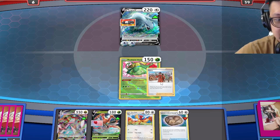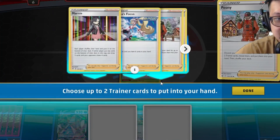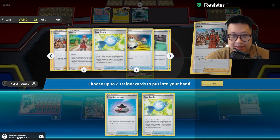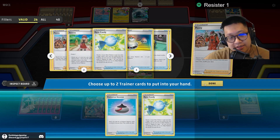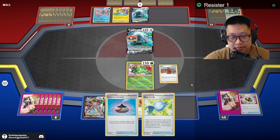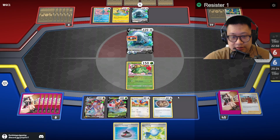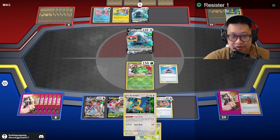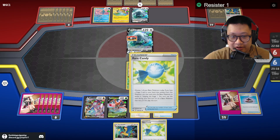Alrighty then, we're going to Peony now. I need this as well as the Rare Candy, and that's why I drew a supporter for the turn already. Let's go ahead and grab our Archeops. Perfect. Rare Candy that up.